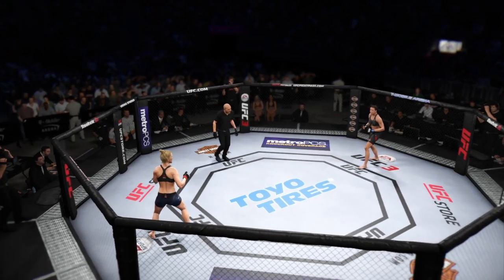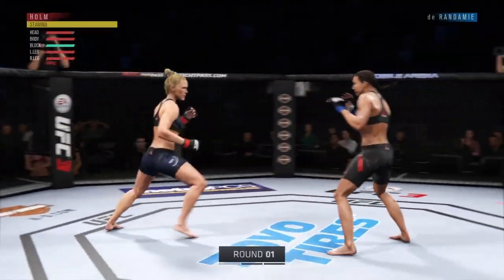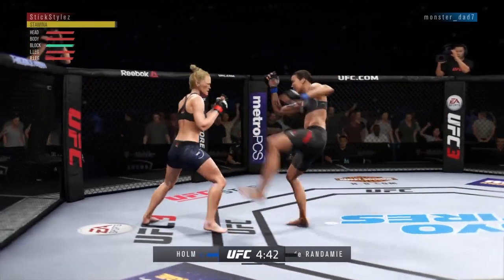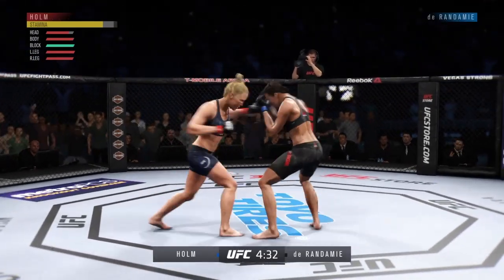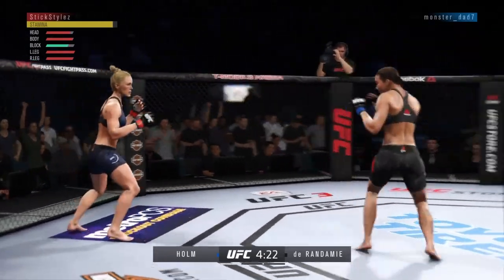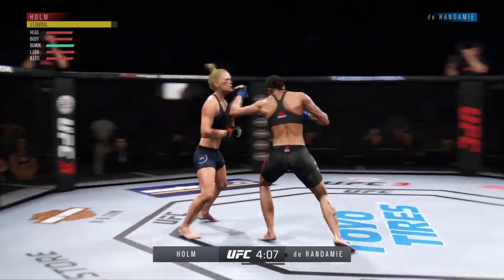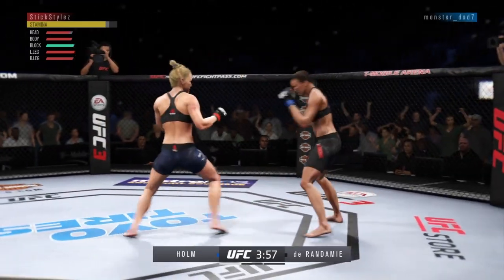We're back with our second fight — we're gonna be using Holly Holm against Germaine. This is gonna be a nice technical stand-up battle. I'm 0 for 1. Every time he throws a kick he throws a straight punch after it. I really want to try to pace myself and throw a lot of jabs. I have such high hopes for UFC 4!